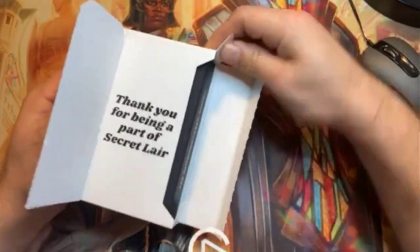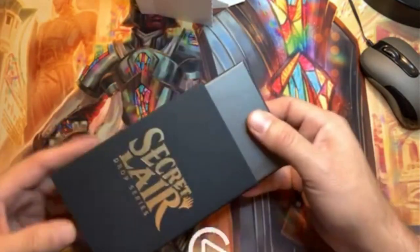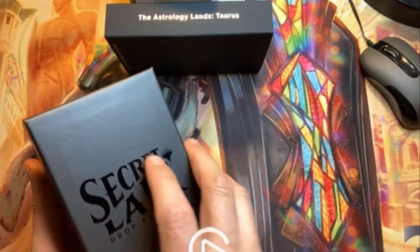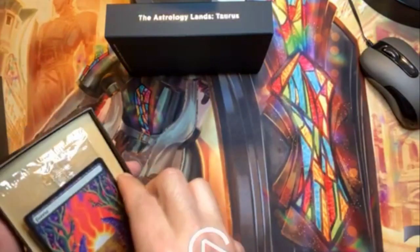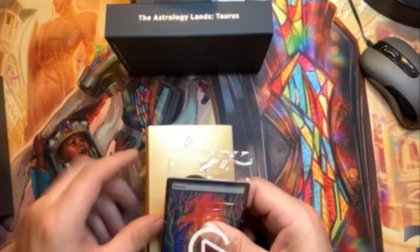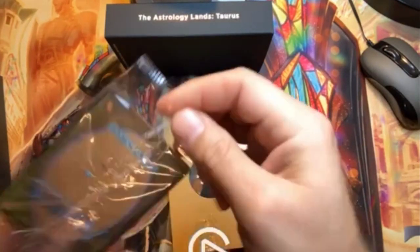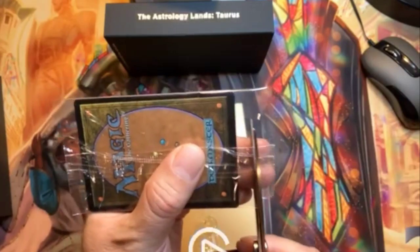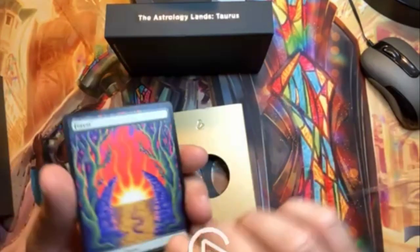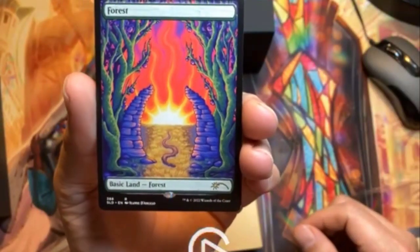So thank you for being part of Secret Lair - let's get that little box out here and have a look. Opening it up - nice little box here. Let's see, these are the five basic lands. Rip the package open - perfect, that's what we want to do anyway. So five basic forests with full art - let's see what these ones look like.